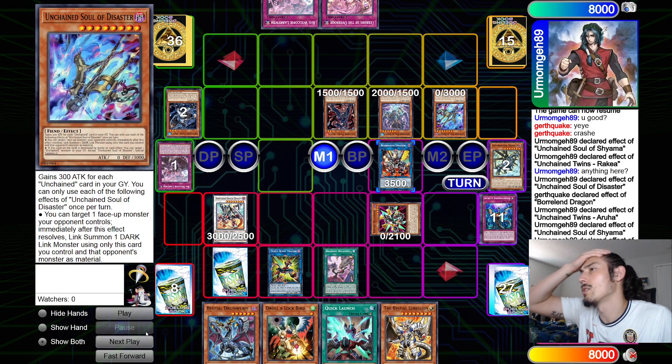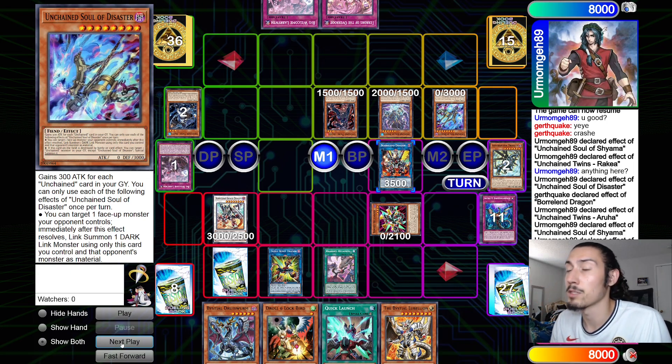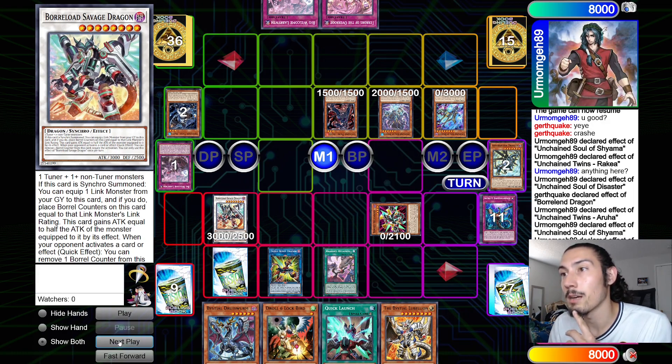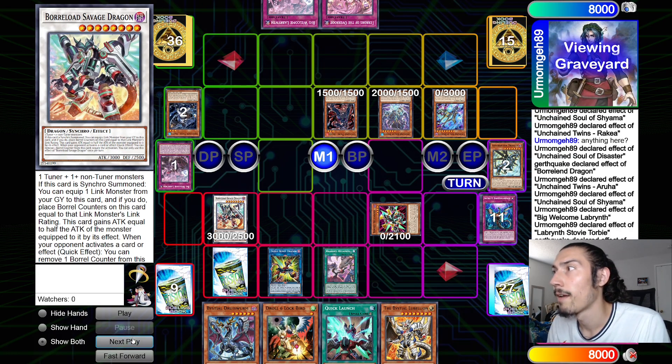He goes Big Welcome targeting Boraline. I don't know why you wouldn't go for Savage there — Savage is crazy, I still have a negate with it, and I'm gonna have a negate with it next turn if he can't out it. He might just not be able to out Boraline. If he tries to end on a link I can draw-phase negate, because I'm pretty sure they're only main phase and can't respond anyway.